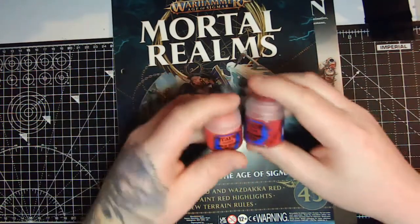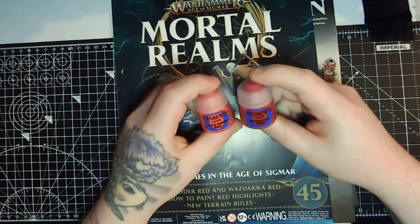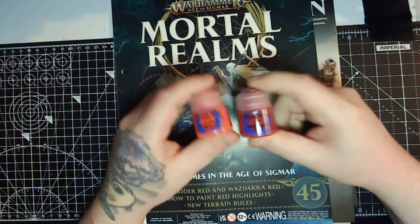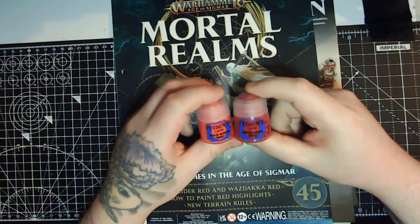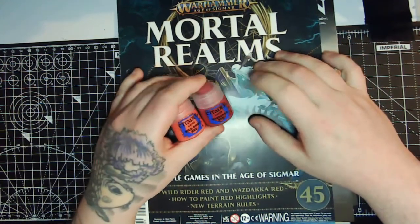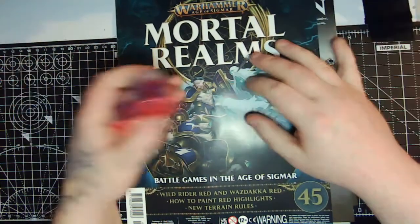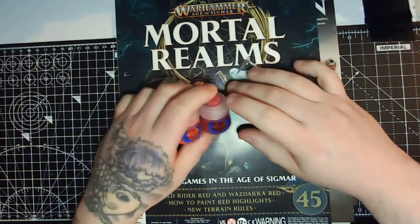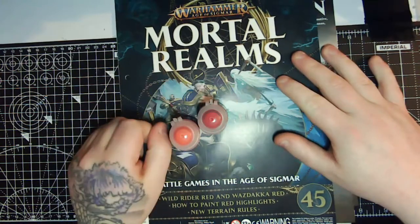With this issue we've got just a couple of paints — Wazducker Red and Wild Rider Red — so not a huge saving. At £3.50 each that's about £7, so not quite a saving when the magazine itself is £8. But knock around three quid off for the value of the magazine on its own, and you're still getting a magazine and two paints for eight quid, which you can't really complain about.